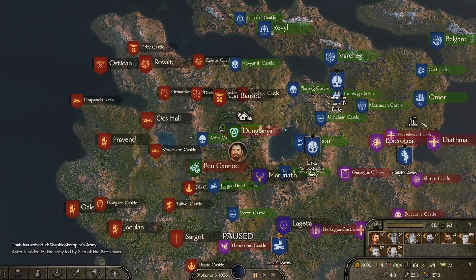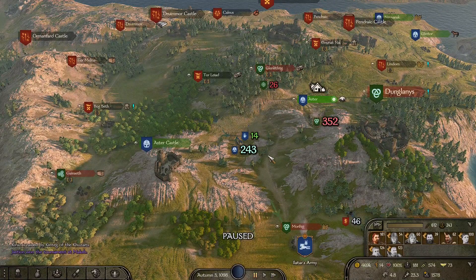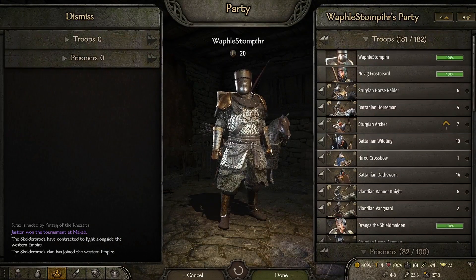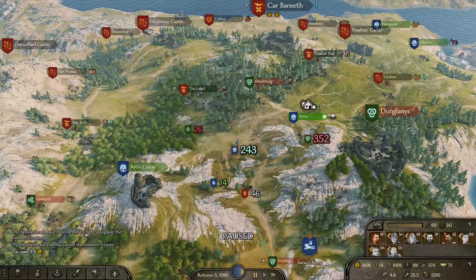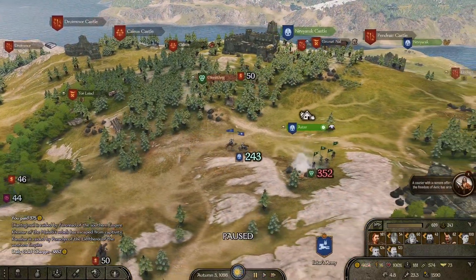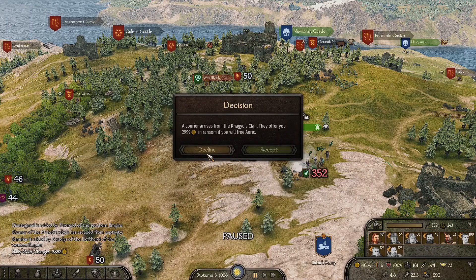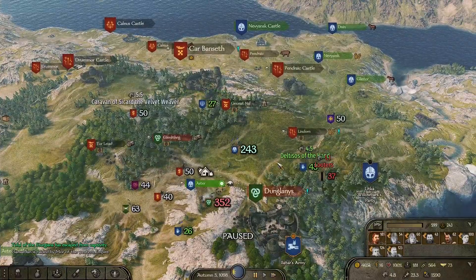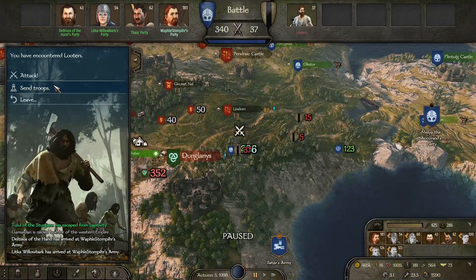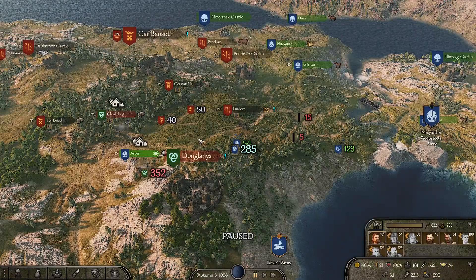We are sieging Mechalovet Castle — hopefully we can claim it without my help, because I don't want to brag about how bad I am at siege battles. Fortunately we can level up troops just by running around. A courier with a ransom offer for the freedom of Eric has arrived — I don't want to free any of their nobility. If possible I'd rather execute them — not Batanians, but I tried to execute as many of the Vlandian nobility as possible, because those are my nemesis.